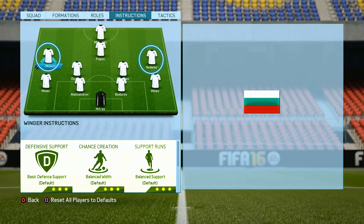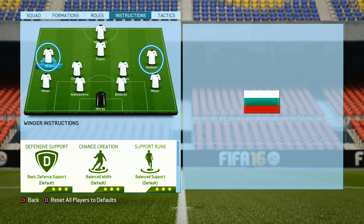We will put 'get into the box for cross' on our attacking midfielder. When you see that option, it doesn't mean that you need to play for crosses only — no. The idea here is that, thanks to this option, your attacking midfielder will try to run as much as possible into your opponent's penalty box area. Like that, you will always have two strikers.